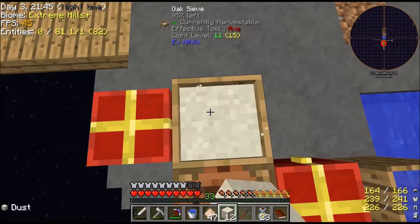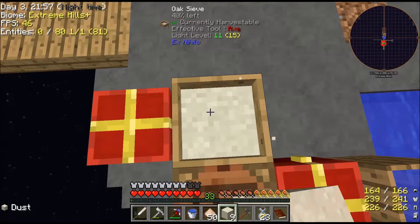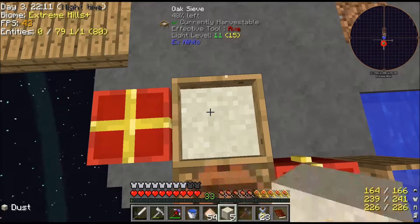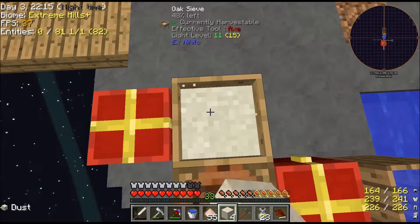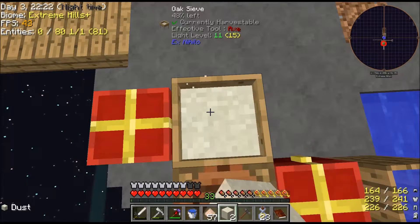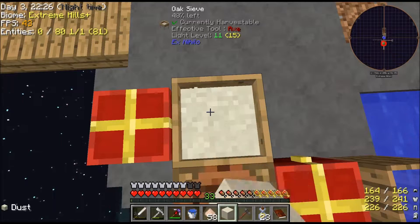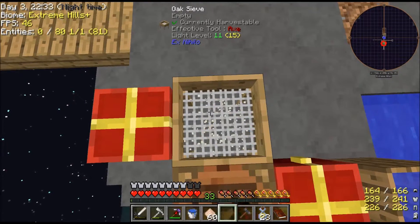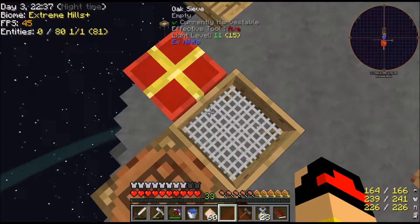Another reason I want to get rid of that big mob spawner is because it kills my frames like no tomorrow. My computer is a really good computer, but you put something like a mob spawner in and any computer - unless it's about a six-thousand-dollar computer - is going to have a lot of frame lag. Minecraft isn't like a heavy graphical game depending on the texture pack you have, but it is graphical enough to affect your frame rate.